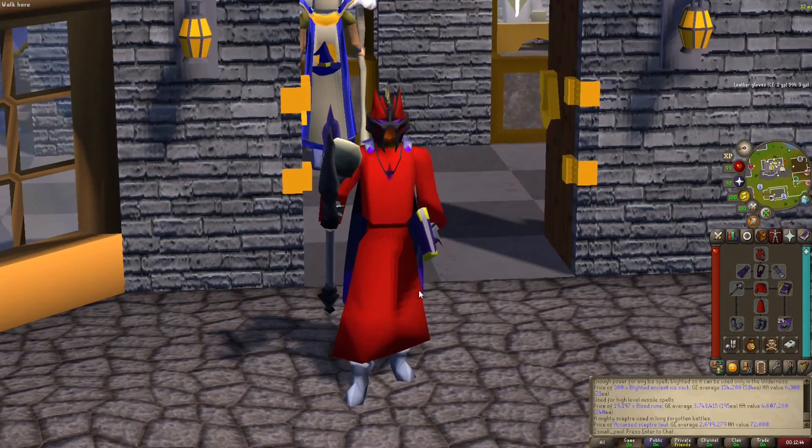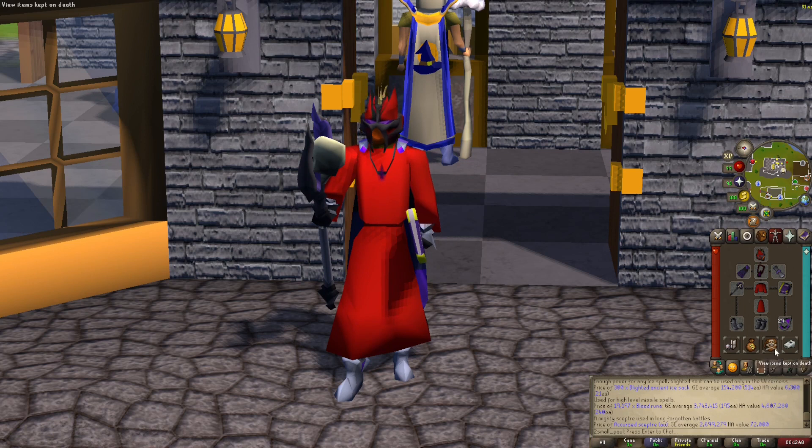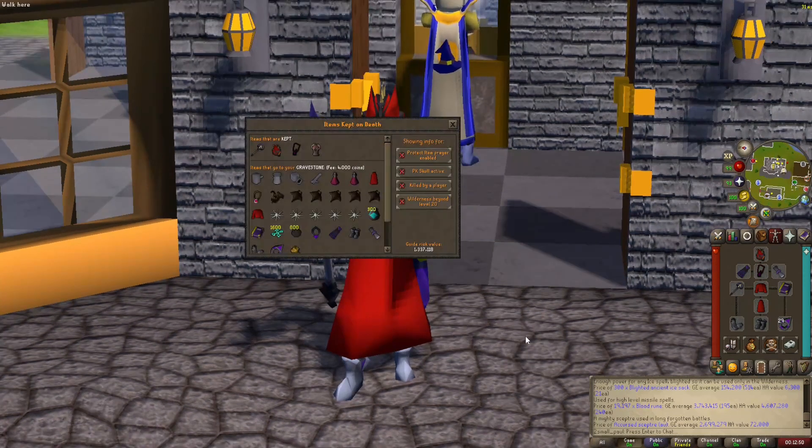Abyssal Demons — quite possibly the most profitable and dangerous task you can do in the Slayer Cave. We are going to be risking a little bit. We are going to be risking 1.3 mil on the way there, but the cannon's like 750k, so it's going to be closer to 500k.